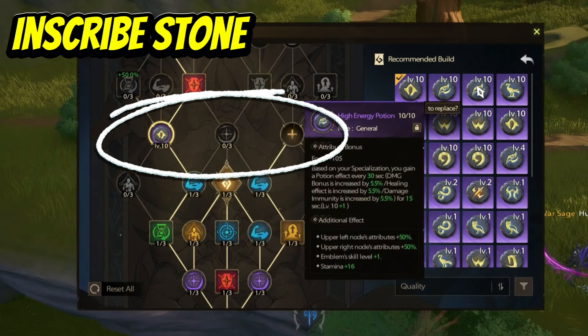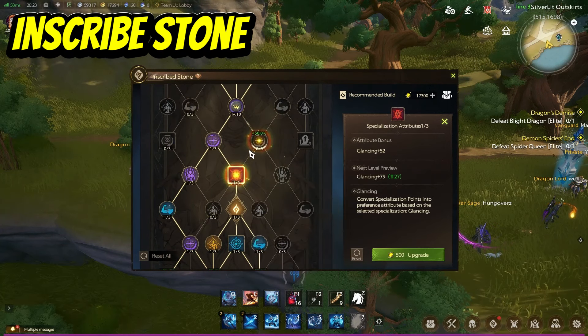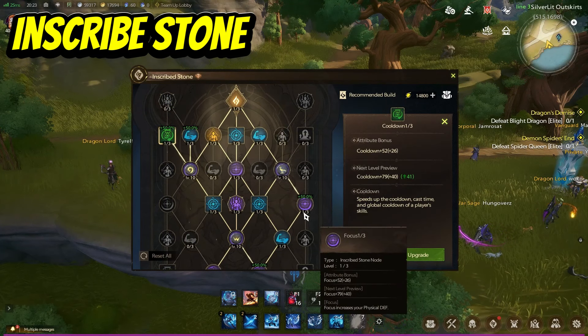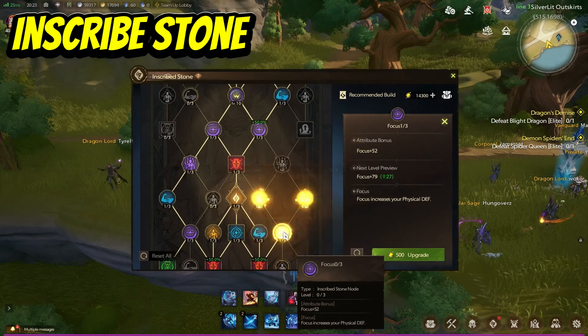Once you've unlocked all five emblem slots, focus on unlocking the core nodes as these enhance your Fatuina Echo, which offers strong benefits. The Fatuina Echo procs automatically when you are attacking the enemy — you'll build up stacks and then it activates, giving you the benefits provided by these core nodes. Once you've unlocked all your core nodes, pick up all the other useful nodes, especially those with stamina, cooldown, focus, and specialization attributes and effects. Pay close attention to any nodes with a bonus plus 50%, which comes from your emblems and can boost stats of nearby nodes.